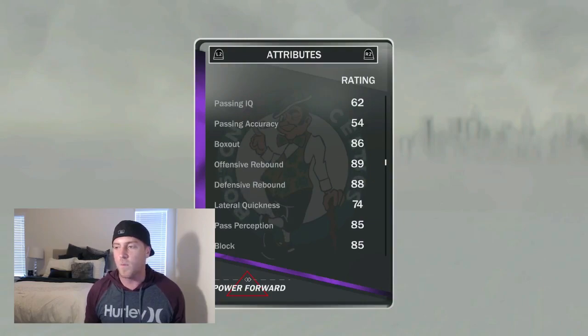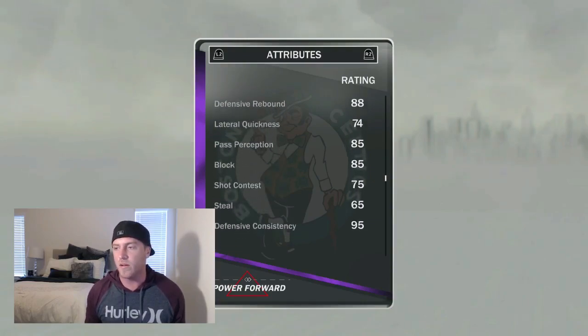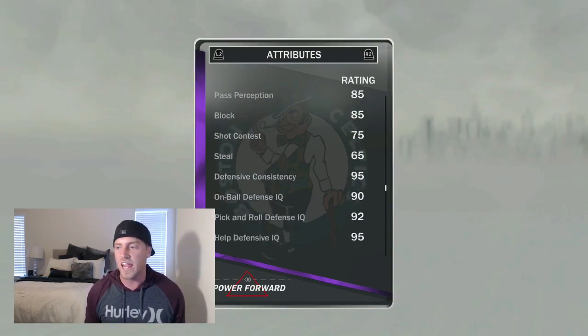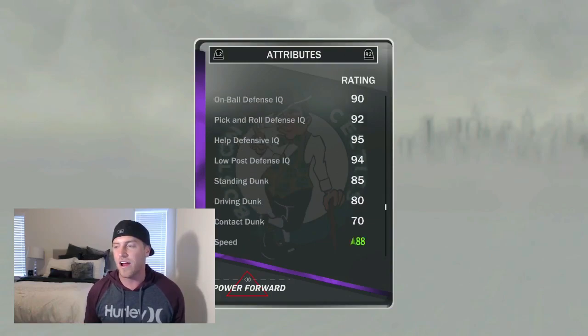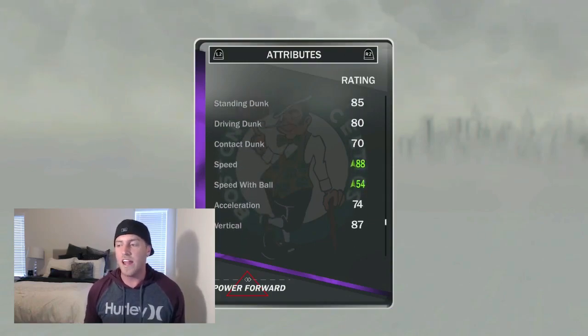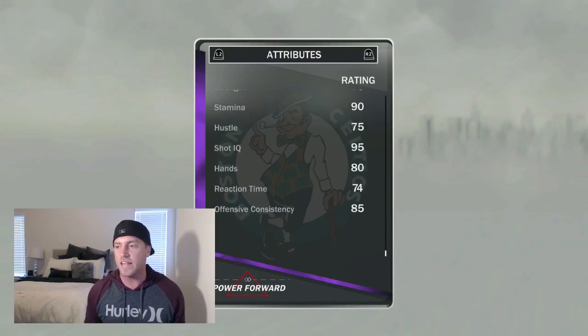Coming down, he's got 86 box out, 88 defensive rebound, 89 offensive rebound, 85 pass perception, 85 block. Obviously his defensive stats are going to be crazy because he has a lockdown. They did put a speed shoe on him — normally his speed is an 82, after the shoe it's an 88. Speed with ball before is a 48, after the shoe it's 54. Acceleration 74, stamina 90, hands 80, offensive consistency 85.